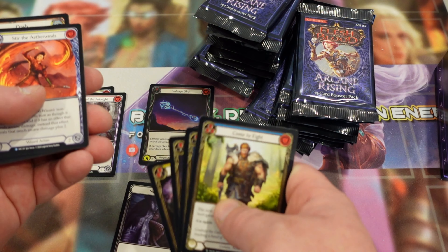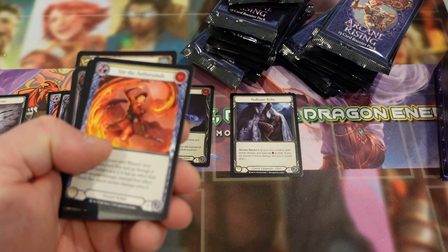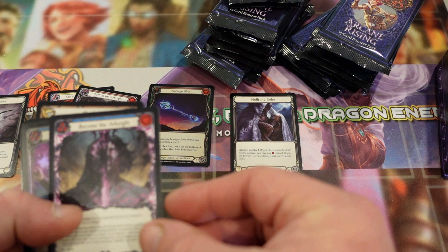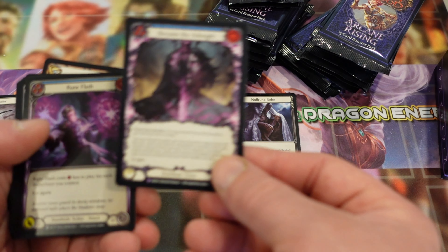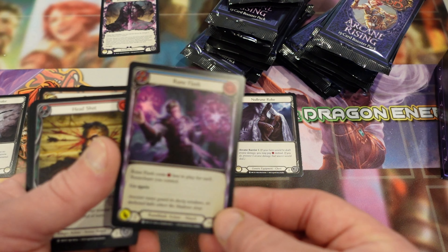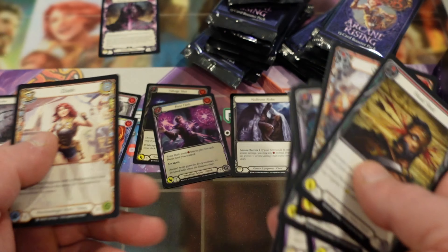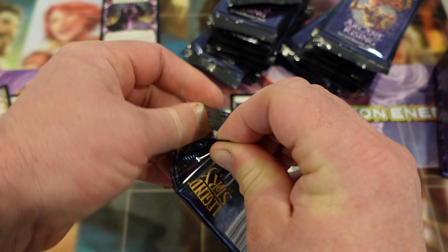Our equipment is up there. We have Stir the Aetherwinds. We have our first secret rare — Become the Arcanite. That's interesting. Specialization, of course. We have another Arcanite. It's a rune flash — looks pretty good. I'm a little off with them, but I think we have a rhythm for the set now. It's taken me a little while to figure it out.